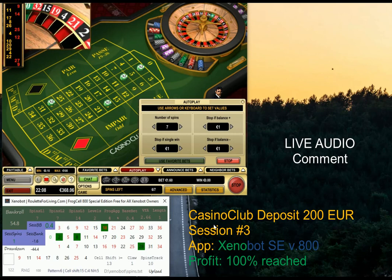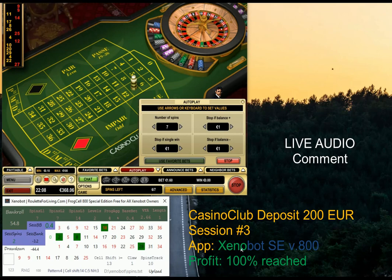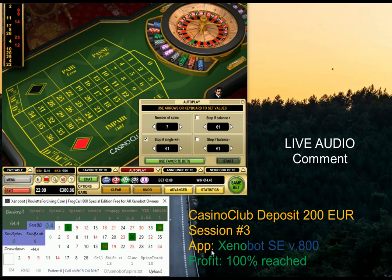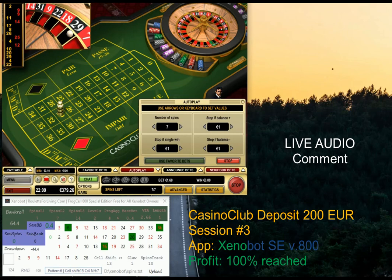We're not far from our profit target. Let's see if number nine keeps repeating — something ending eight would be cool, or number two is also acceptable. Cell shift is 15 again, which is ideal. If you see the cell shift oscillating between 12 and 15, that's really good — you have a good chance to win because the statistical normal distribution in your number sequence is quite good.